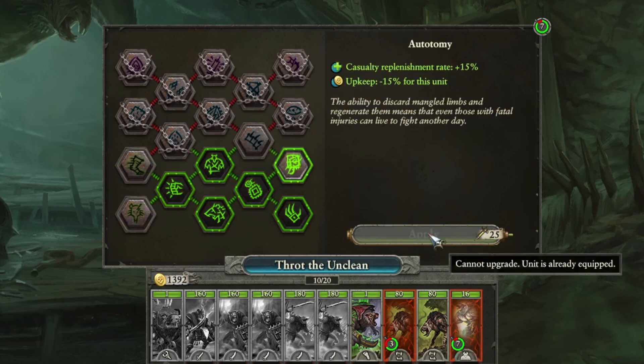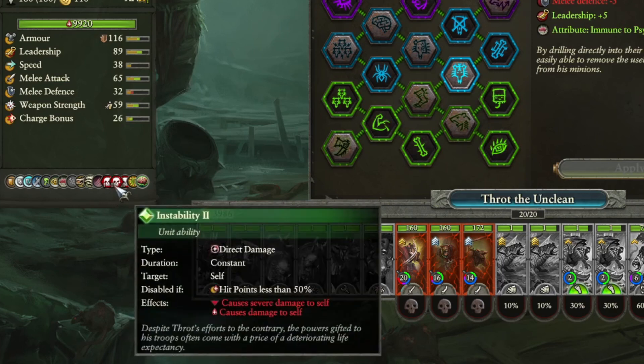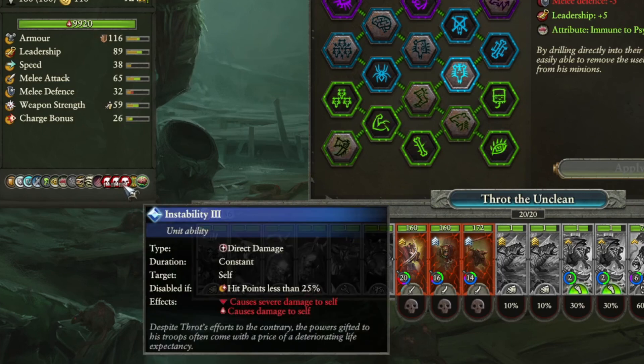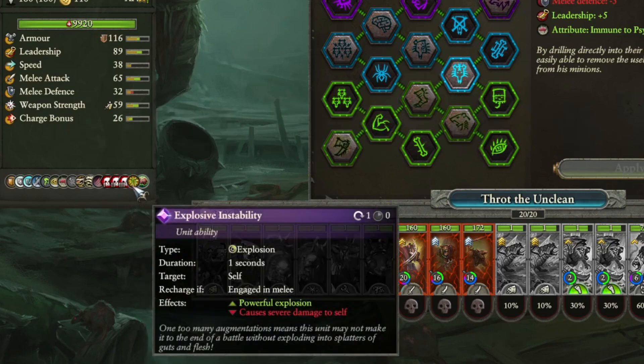There are four levels of instability. One: unit health falls 25% at the beginning of combat. Two: health falls to 50% at the beginning of combat. Three: health falls to 75%. And then four: you still get the health falling, and the unit explodes when it enters melee combat, just like a bloated corpse.